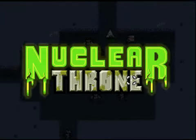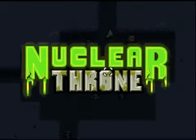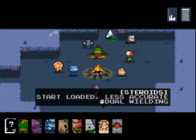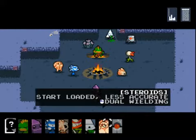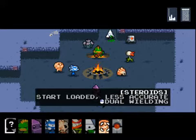Hello and welcome to episode 7 of Nucleus Throne. This time we will look at the Steroids character. He is less accurate, has more starting ammunition, and his special ability is dual wielding — which basically means one mouse click fires one weapon and the other mouse click fires the other weapon, so you don't have to switch around.